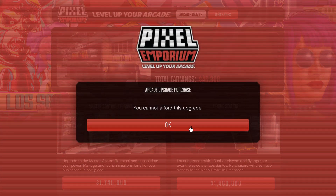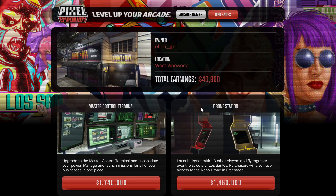All you have to do is click on this option and click OK if you have enough money. That's how you get the drone station for your arcade on GTA Online.